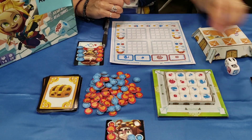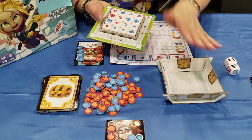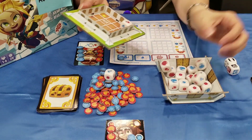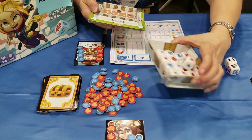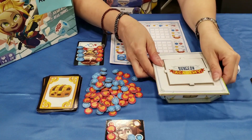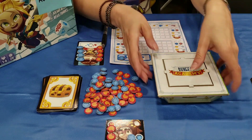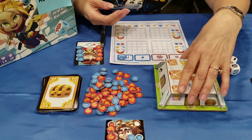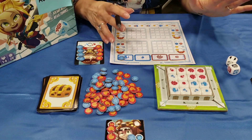Whoever is going to do this will throw all the dice into this box top lid to mix them up, shake them to get them flat, put the lid on, and then we would set a timer. Then we turn this over — one, two, three, go — and everybody draws right out of the gate.